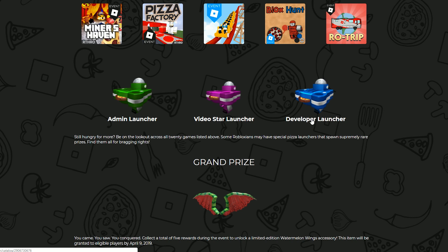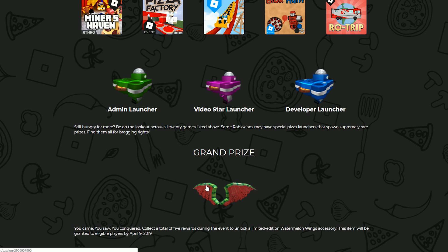That means you have to find either an admin, a video star from the star program, or a developer to get the fifth hat. I'm part of the dev forums and I did not get this launcher, so I'm pretty sure it's actually big name developers, YouTubers in the star program, and admins. There are probably around 75 star program people and a similar number of admins — and I don't even know what qualifies as a developer to them.